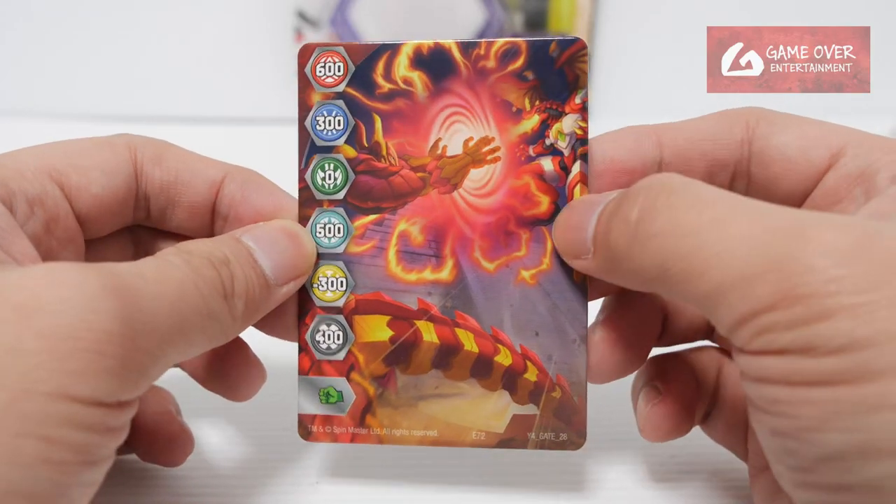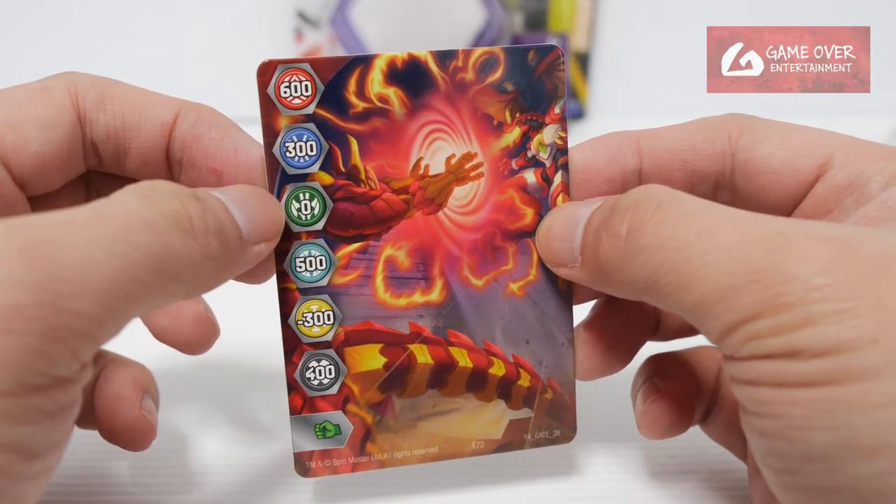The stats are 600, 300, 0, 500, minus 300, 400, and a Green Fist. It shows Dragonoid versus — is this Democ? I can't really tell.